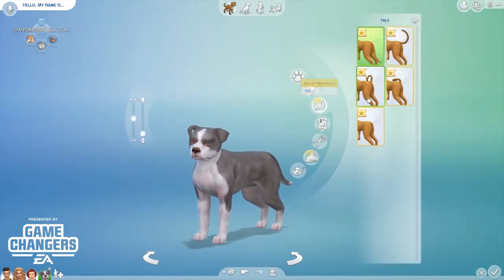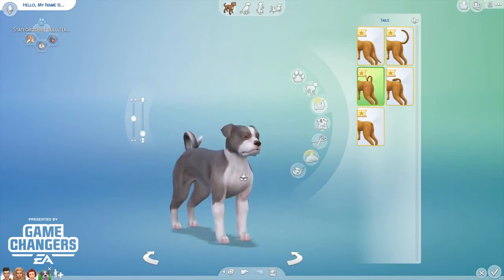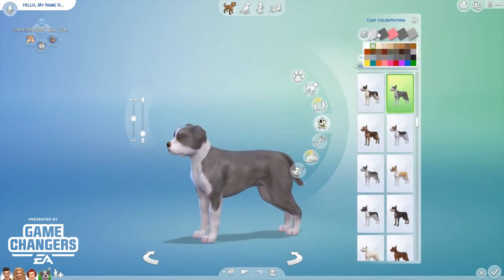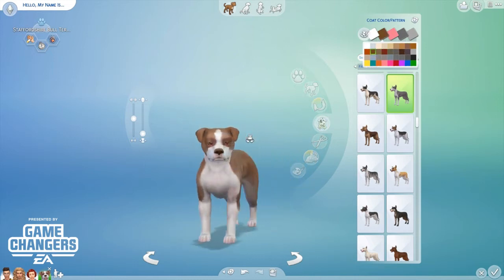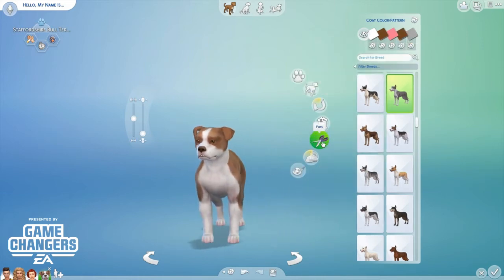So for the body, we can change the body type and the tail. My puppy has got a curly tail — it's sort of down but it's still got a little curl. We can also have no tail at all. And this is where we change the colour — we want white there but he's kind of brindle-y. That's looking a little bit more like my pooch.